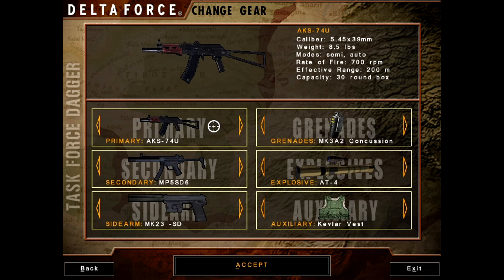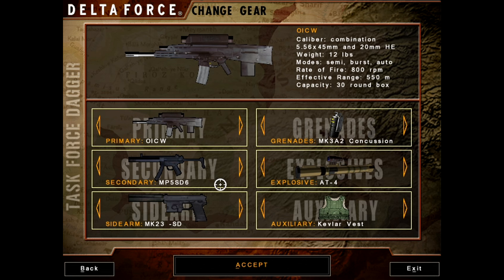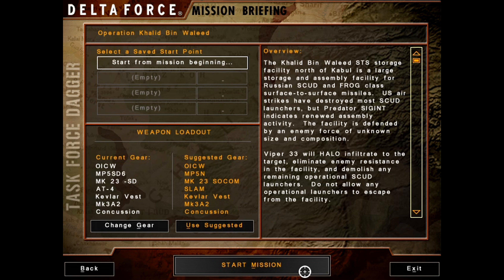So this is going to be an assault mission, so we're going to switch to the OICW future gun. Everything else is fine though, and with that we will start the mission.